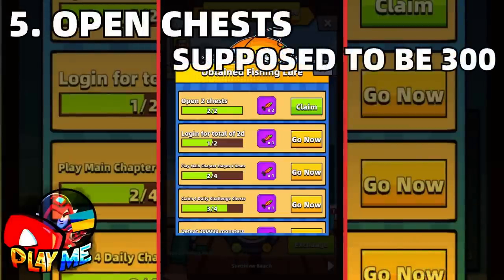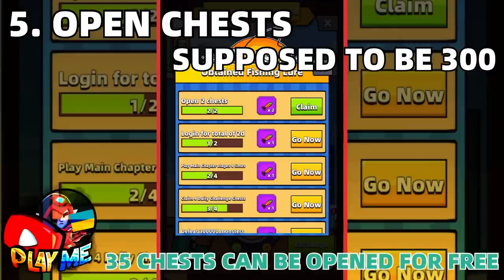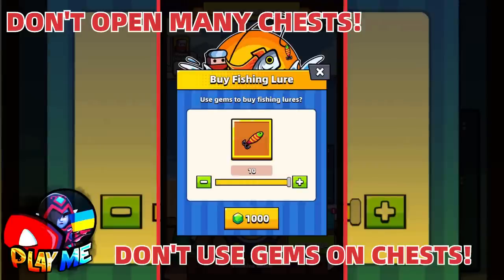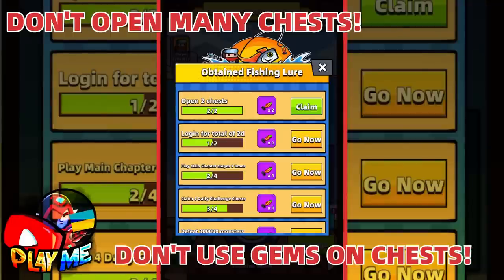For the last mission, you will need to open chests — army crates or supply crates, just open them. Within 7 days, you will open 35 chests just by watching ads and for free. Since this mission doesn't give you a lot of fishing lures, I highly recommend you to not spend your gems on chests. It's better to use your gems to buy fishing lures, and don't spend a lot of your keys — save them for the next event.